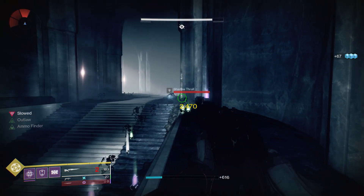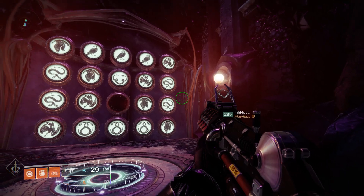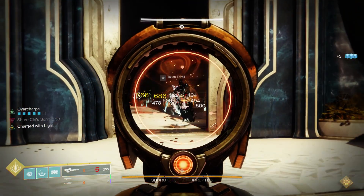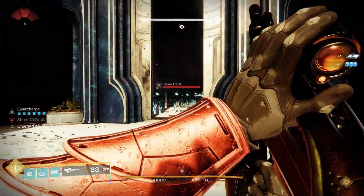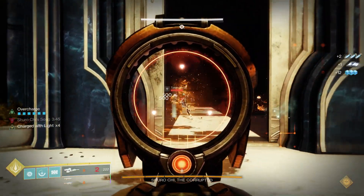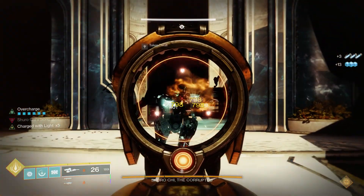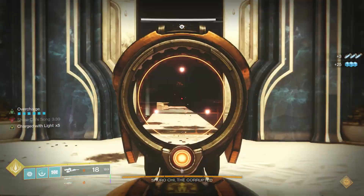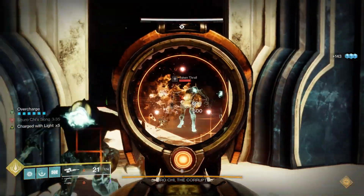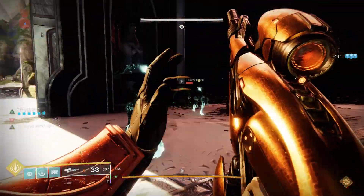There are two locations I have in mind. First, the Thrallway checkpoint within the Shattered Throne — that's a great area. If you don't want to do that, you can wish to Shuro Chi by entering the code you see on screen right here, which gives you another extremely high density enemy area to slay out in. I was talking to people farming the Thrallway checkpoint and they were getting a corrupted key card once every five to ten minutes.